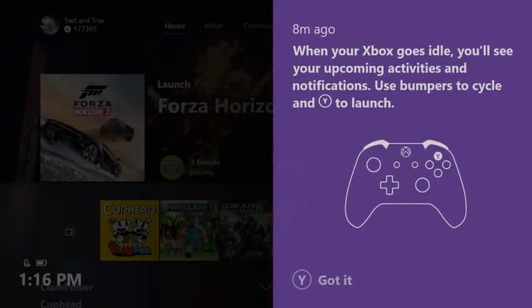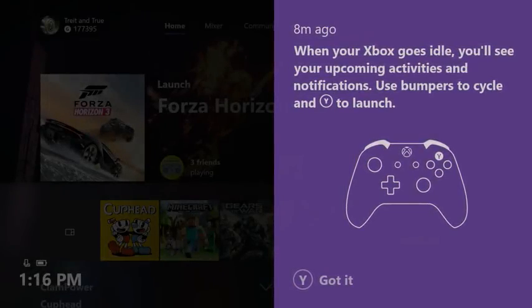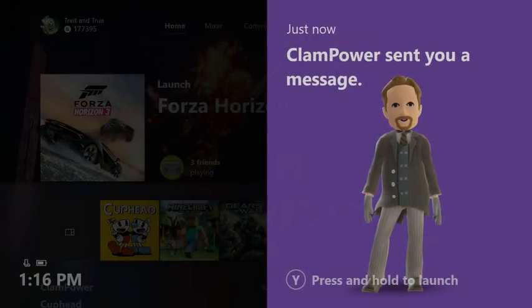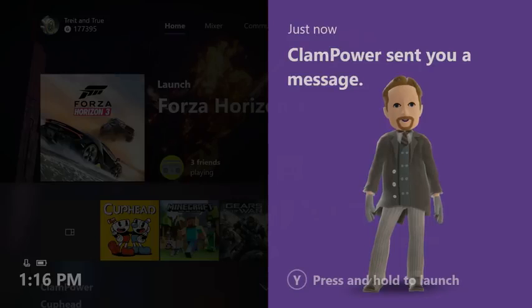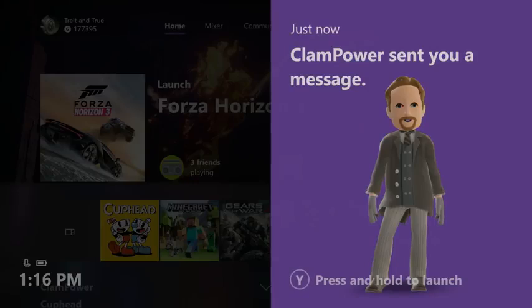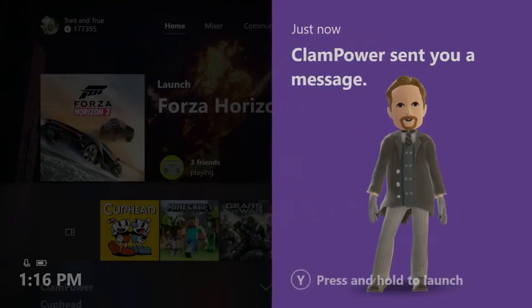The notification system on your Xbox One also gets some new functionality. Time-sensitive activities and statuses will now pop up when your console goes idle. You'll be able to keep up with what's going on with your friends, clubs, broadcasts, and more, even if you're across the room.